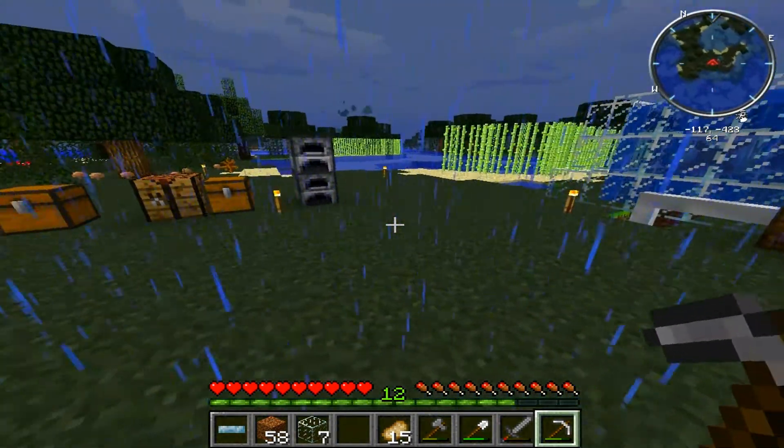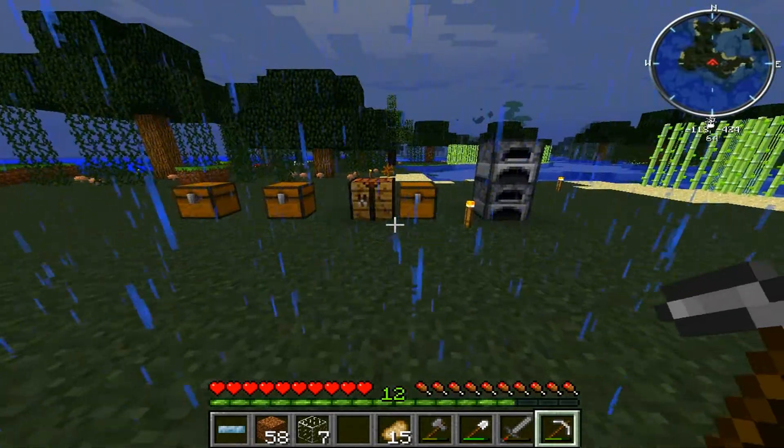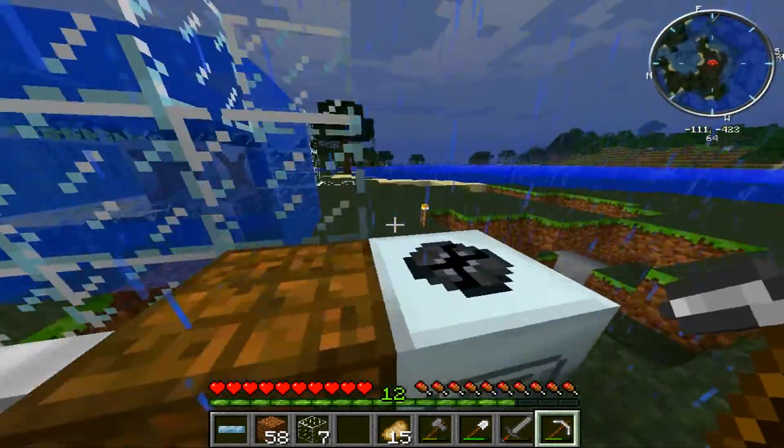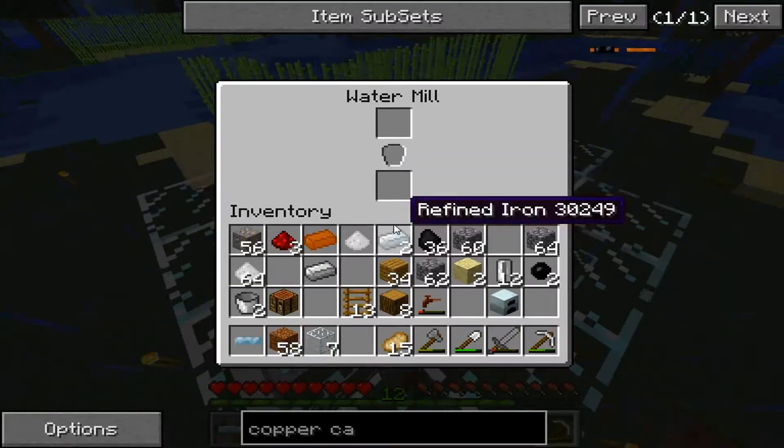You can't have any blocks below it, so I took the tree down and stuff like that. That didn't work. I'll figure that one out later. But I found something else that is working — it's a water mill.